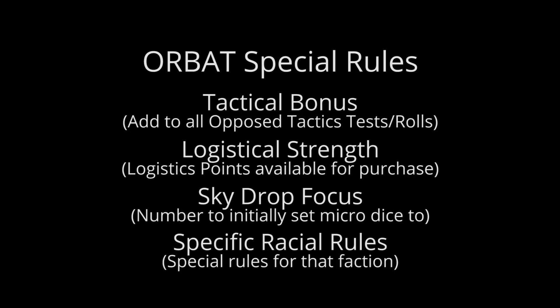The logistical strength is the amount of logistics points that you can buy when you make your army and use during a game to influence and change opposed tactics test results. The sky drop focus is simply the value that you initially set a sky drop token to, and specific racial rules are rules that are specific to that particular faction.